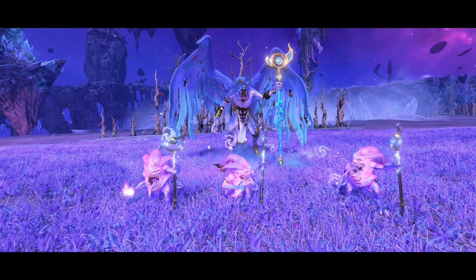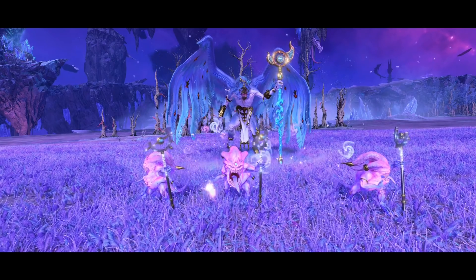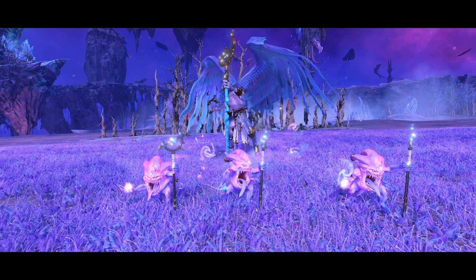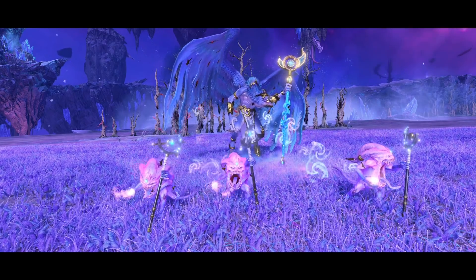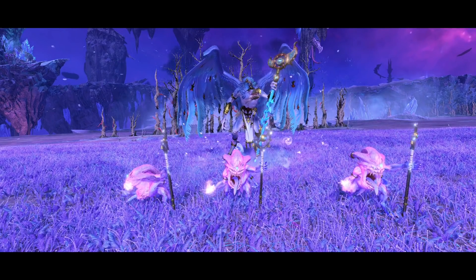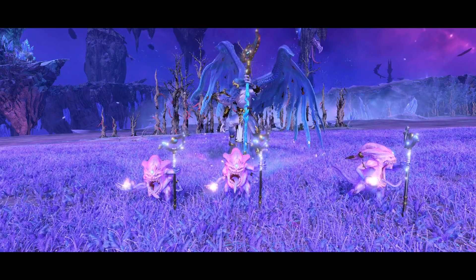Hello everyone and welcome back to the Great Book of Grudges, my name is Nathan and we're back with some more Warhammer 3 gameplay. Continuing the series focusing around all the different laws of magic being implemented with Total War Warhammer 3. We've looked at the other two demon laws and we've got one more — the Law of Tzeentch, a rather specialized law which is quite potent.